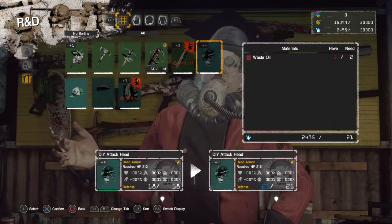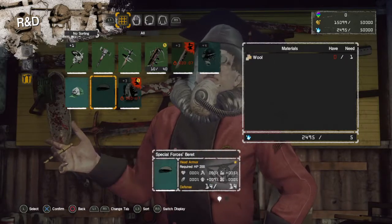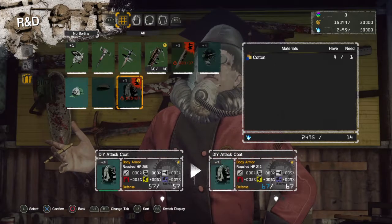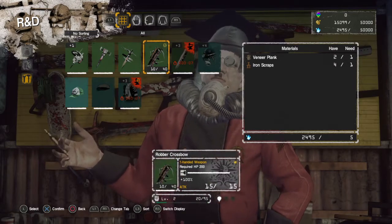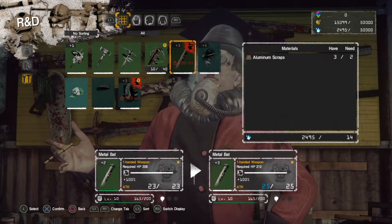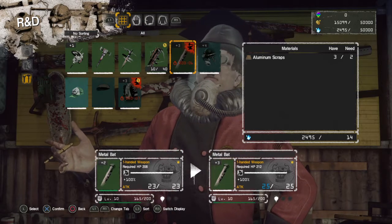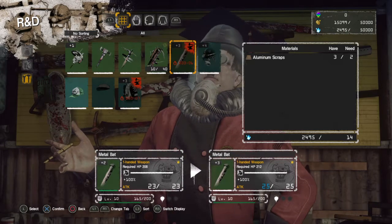I need one more piece of waste oil to get the attack head upgraded. The oil-only floors I know of are much higher up in the tower so I could check out floor 2 and see if I can find a piece of oil over there. This is going to take 7 minutes to upgrade, and while you're upgrading your equipment you can see at the bottom of the screen which level they were and the level you're going to bring them to. So the metal bat is moving from plus 2 to plus 3 now.